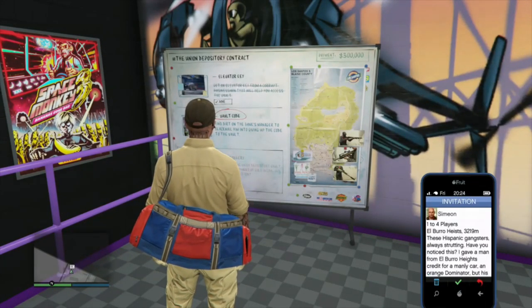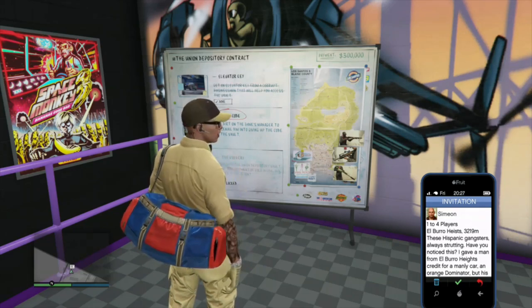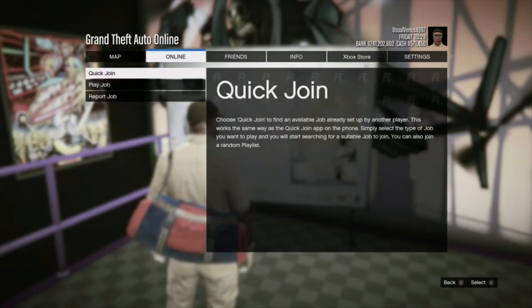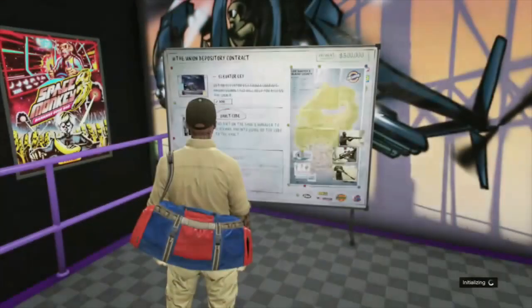There's the Simeon mission. What you do is hit the pause menu and the letter A at the same time. What should happen is Jobs should take a couple of seconds to become selectable. There you go — Play Job, go to Rockstar Created missions, Titan of a Job. Make sure you subscribe and share this video.